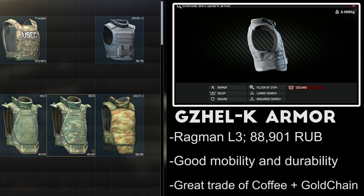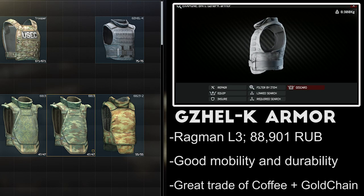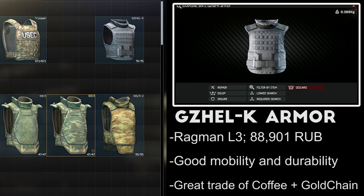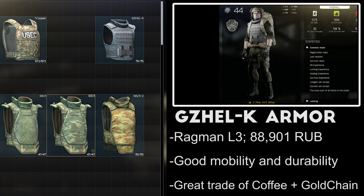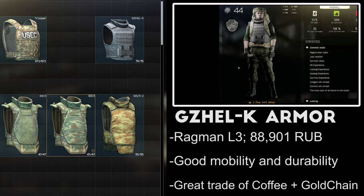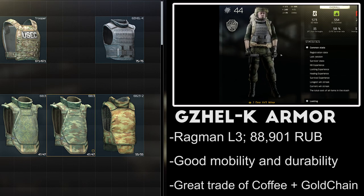The Gazelle K armor is available at Ragman Level 3 for 88,000 rubles, or a trade of one coffee and one gold chain. The Gazelle has the highest durability in its class at 75, and great mobility stats with a 10% movement penalty, 3% for turning speed, and 4% for ergonomics. While it has a low repair rate and high cost, the barter trade for the Gazelle is a great way to get a hold of a nice piece of armor.